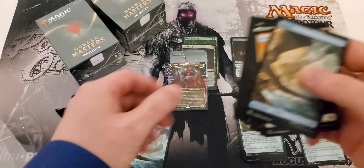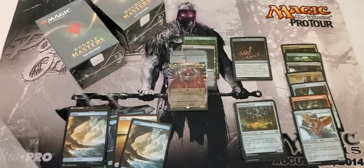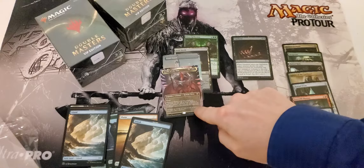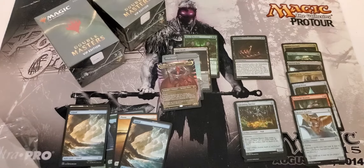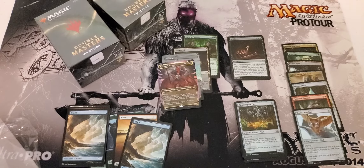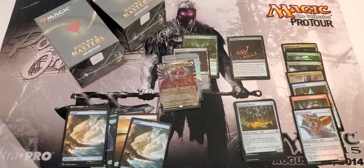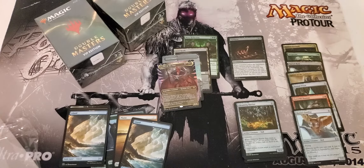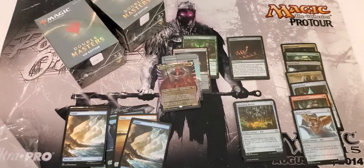Foil island and plains — that might be worth a couple bucks there. The cards seem to be a little better. We got a land, a Mana Reflection, a tower, and a Kali. We got an oubliette over here — this definitely looks better than the last box that we opened. Thanks a lot for the time guys, and until Strixhaven comes out, or this weekend, one of the two, we'll talk about what we'll do next after this case opening. So until next time guys, take it easy, have a good one, and remember to be kind.